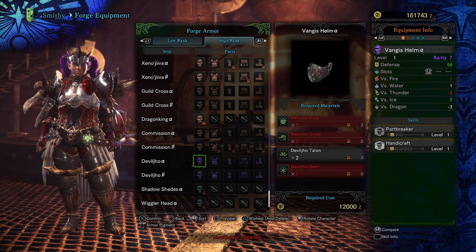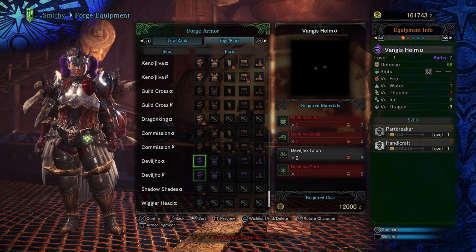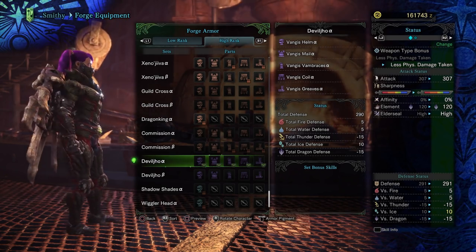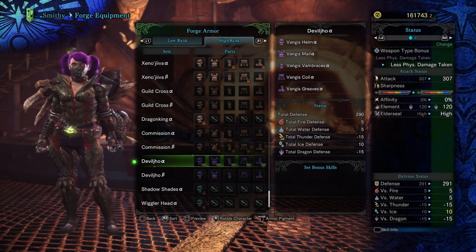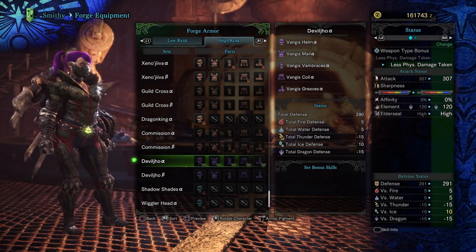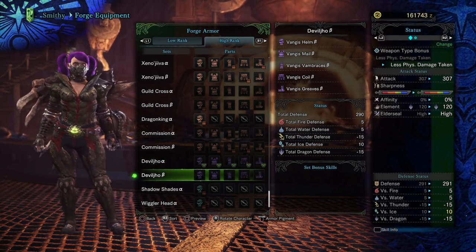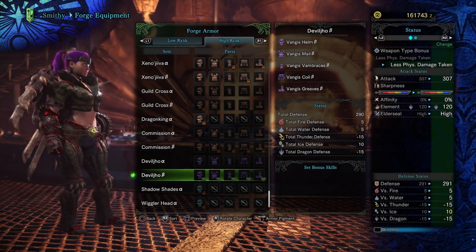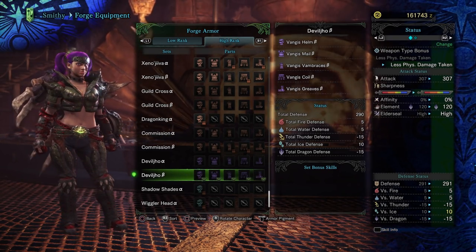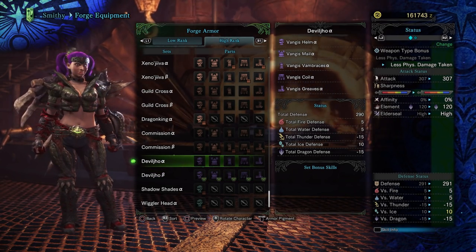The Devil Joe armor is going to be down here. We've got the Vangus Helm alpha set and the beta set. Let's check out exactly what it looks like first. So that is the alpha set on the female — not so bad, I kind of like it. It's super green; I don't know why I would have expected anything else. We did see this kind of in the pictures already. Here's the beta set on the female — super duper revealing, not very armory, but that comes with the territory with female armor. I will be switching my character back to a male now that I can purchase the character changes.